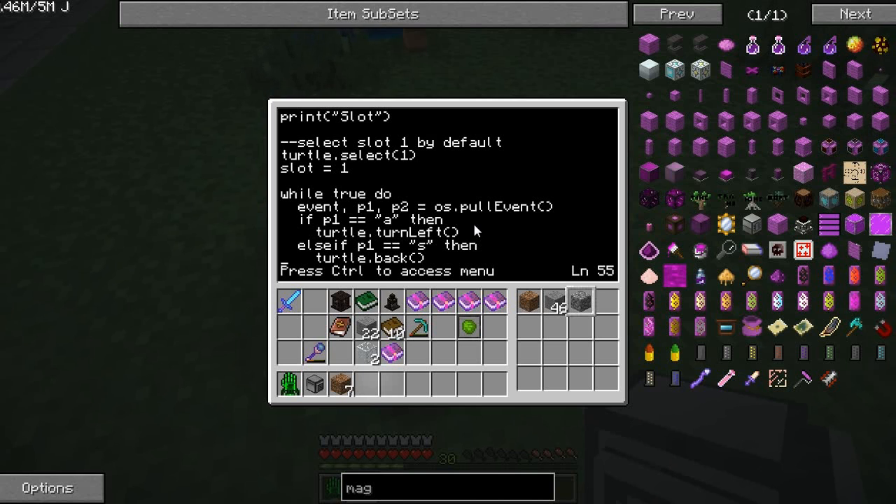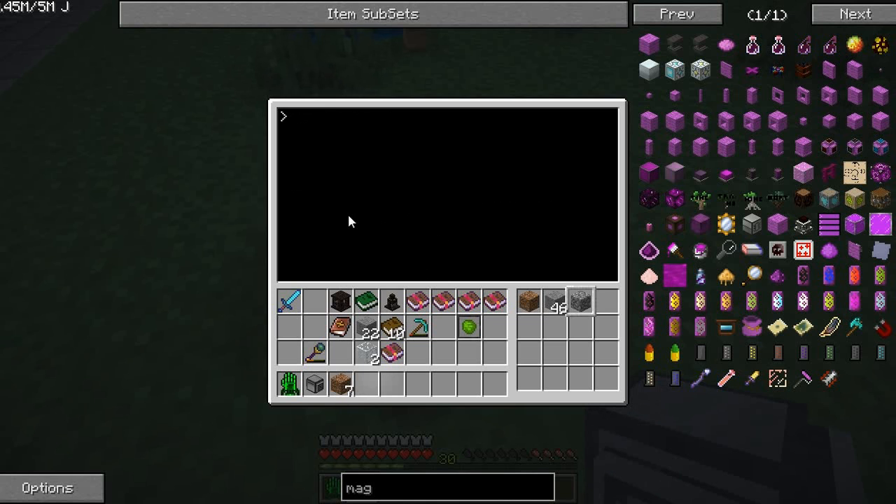What it spits out is the event will be 'key' or 'char' for character, and P1 will be whichever key you actually pressed. Let me demonstrate that with this little listen program I made. If I press T, what we're getting here is key 20 and character T. So 'key' and 'char' are the event, and parameter one is that. Whenever you press a key that's a character — A, B, C, etc. — it's gonna spit out two events. But if I just press shift, all it spits out is a key and the key number. So shift is key 42.